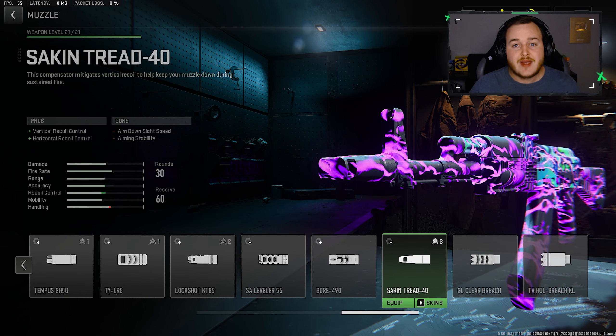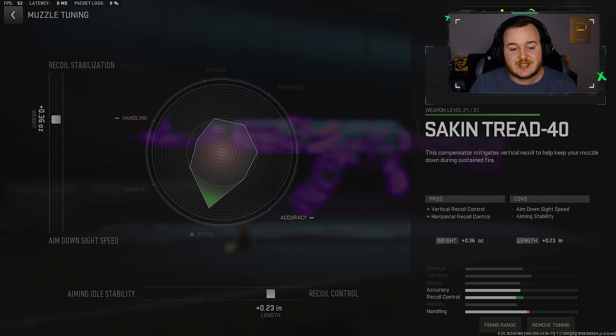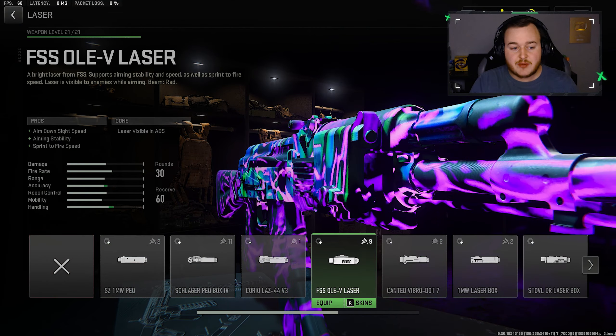For my first attachment we're going to the muzzle and adding on the Second Tread 40. The Kazdolf 762 — or AK-47, whatever you call it — likes to jump, so this attachment is gonna calm the weapon down and make it easier to control. For the tunes, we're working on recoil control: move it over to point 23, and for the recoil stabilization on the left bar bring it up to the three-tick at point 36, making this weapon really easy to control.